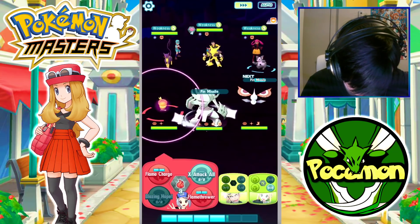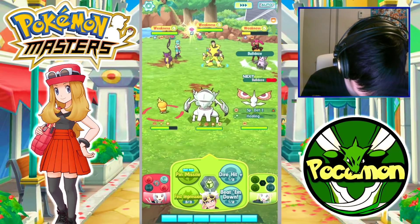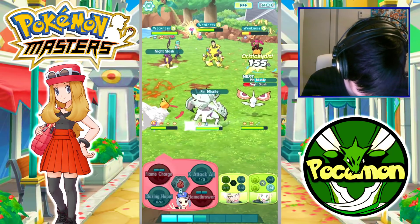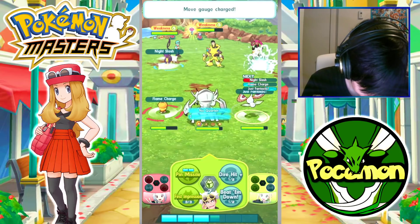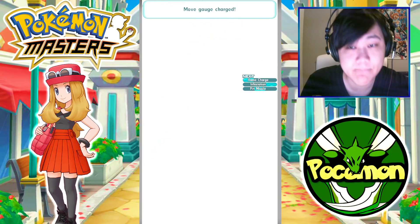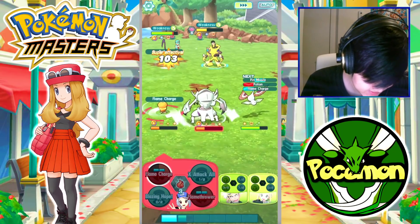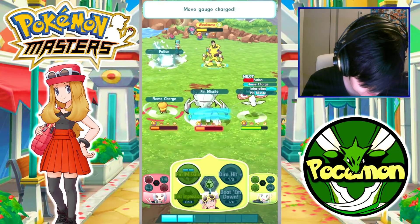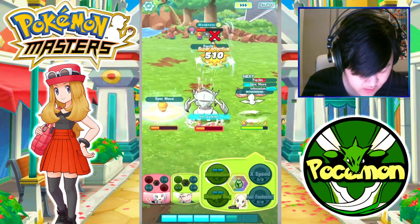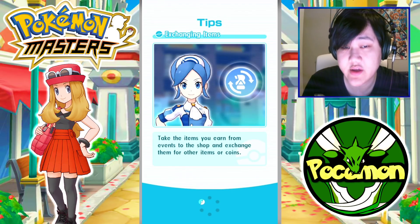Let's do normal difficulty real quick and take them out with Masquerain's AoE. It took much longer than it needed to be. Let's turn off auto. Eleven more times to go. Struggle Bug — that's actually not a one-shot on normal? Interesting. Ten more times of this.